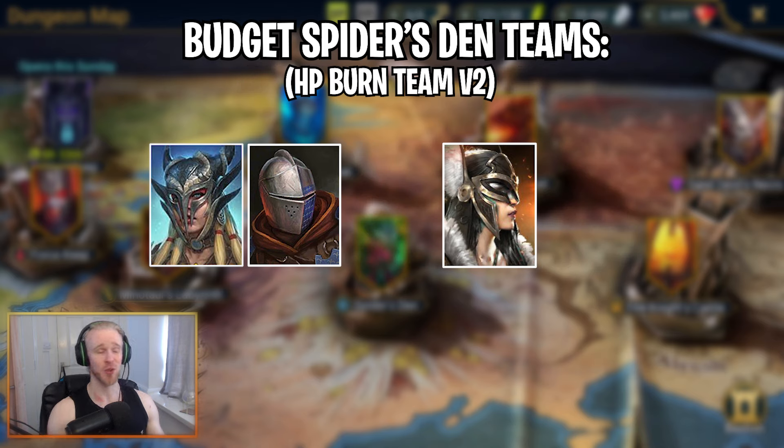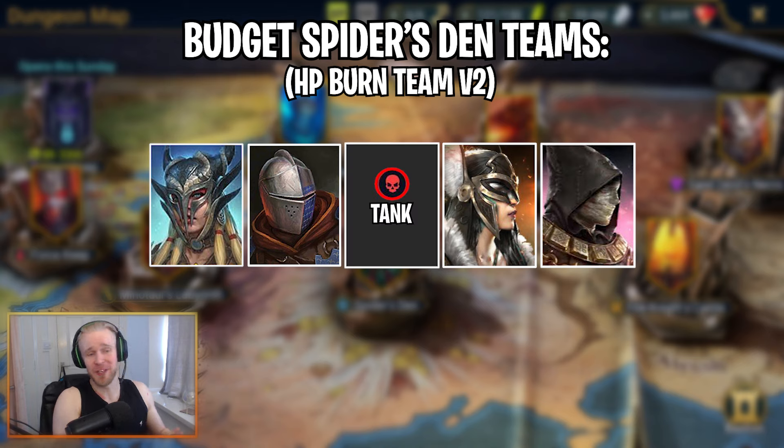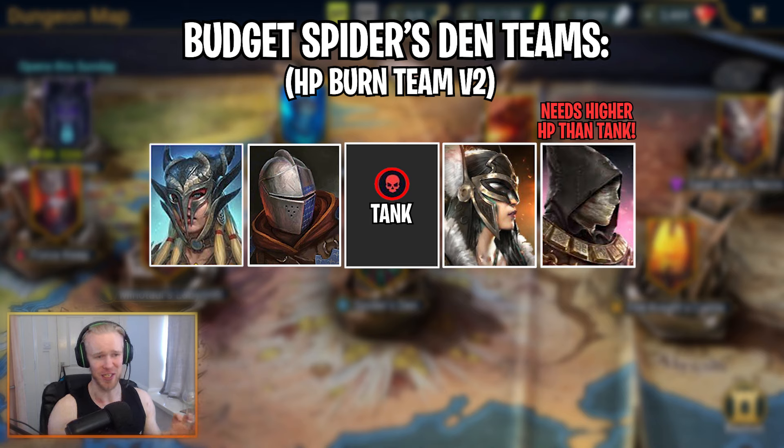Since Drexar will be HP burning everything, fill out the fifth slot with either a healer or another CC-based champ to help control the waves — something like Luria. A very similar budget HP burn team just swaps out Drexar: Armager, Hykatoon, Sil of the Drakes, and Mordecai to apply HP burn to everybody right away, then throw any Force affinity tank in as the final spot. Just make sure Mordecai has way more health than that Force affinity tank so the spiderlings actually attack the tank. Or you can go with another crowd control champ like Luria.